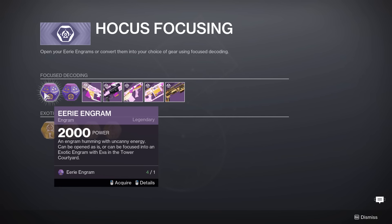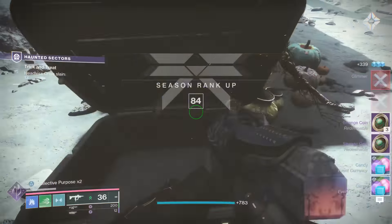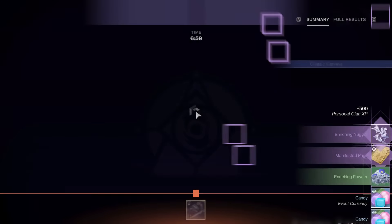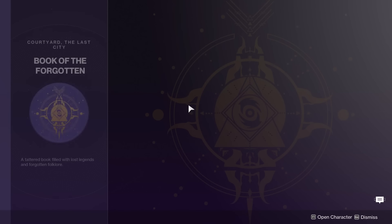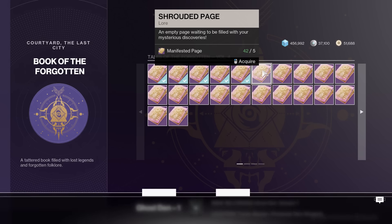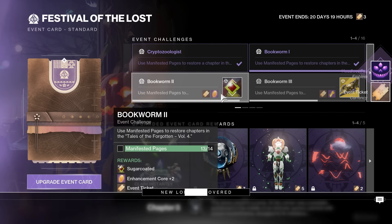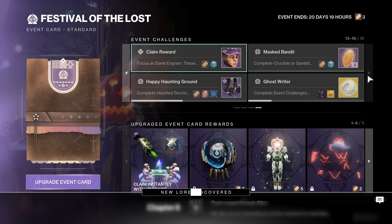As for the manifest pages, a quick tip: don't back out of these Haunted Lost Sectors too early. You actually need to wait around until the dialogue is finished for the final screen to pop up before you get your manifest pages. Those will unlock a bunch of pages of the book in the tower, giving you lore entries and helping you complete challenges in your event card, which will give you additional rewards. This brings us to the bottleneck of this event: to get the rewards you want, you need enough eerie engrams and especially a lot of candy to focus them.